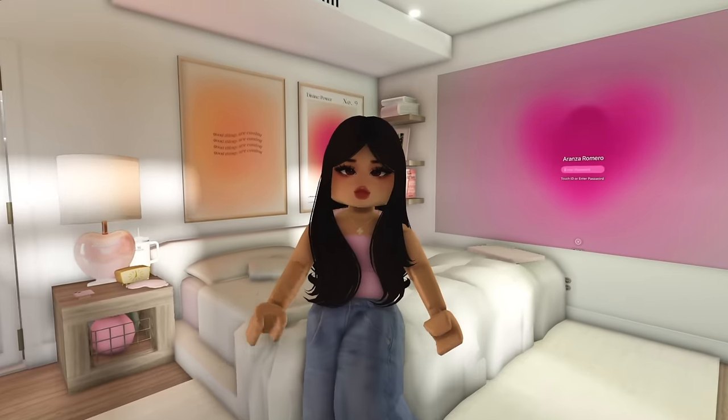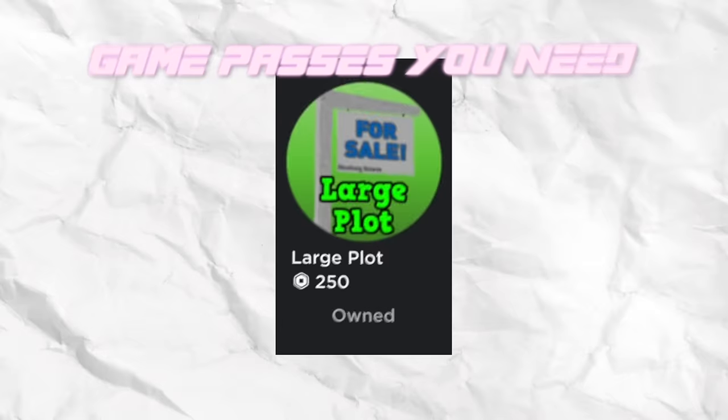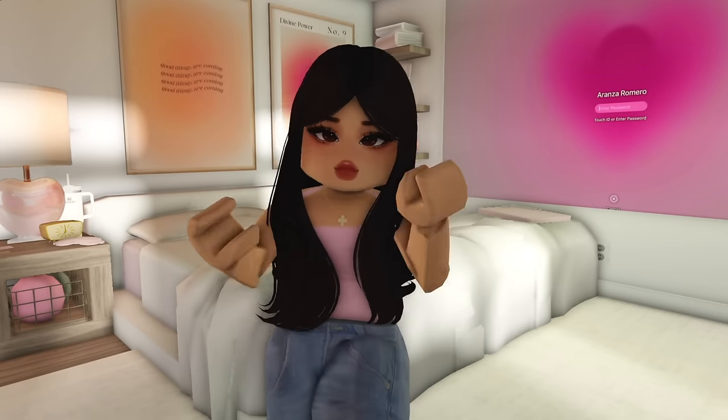The game passes you will be needing are Transform Plus, Multiple Floors, Advanced Placing, Large Plot, and the Color Wheel. You don't really need the Color Wheel or the Large Plot.